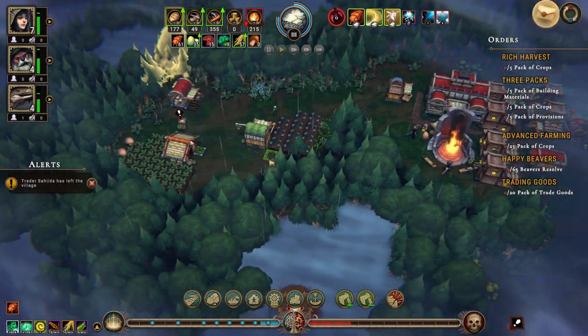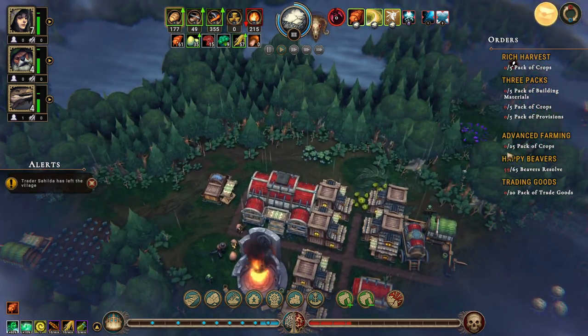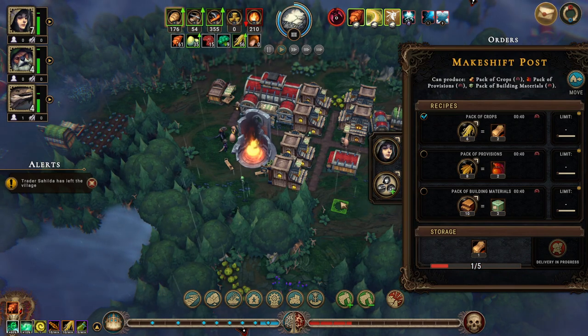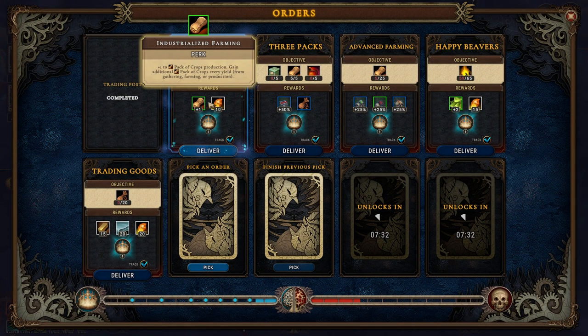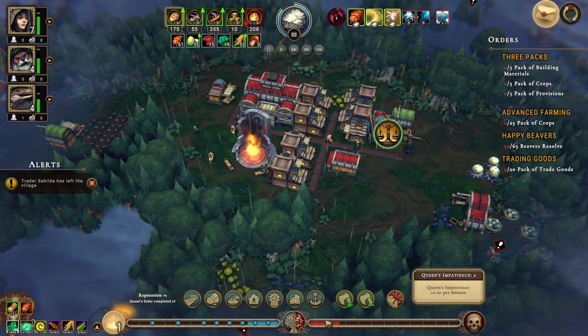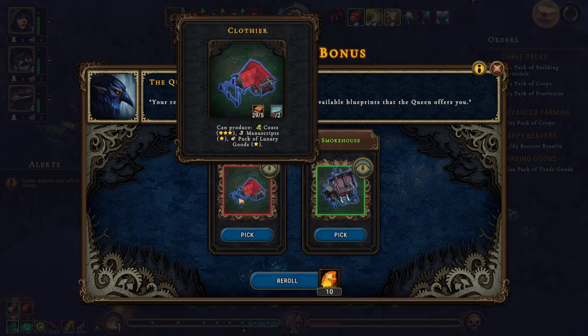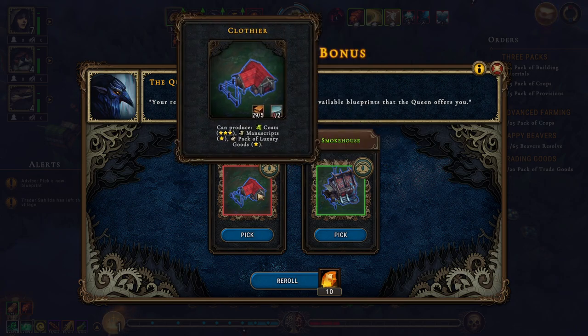Welcome back folks. The Queen's impatience is getting high but we should get the pack of trade crops done soon. We have six packs of crops now, five in storage, so we can deliver this. That brings her impatience down and our reputation up. Next order options: clothier coats, manuscripts, pack of luxury goods, jerky, pottery and incense. I think we're going to go with the clothier — we haven't had that before.